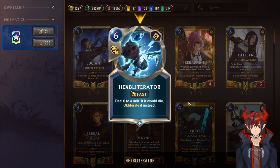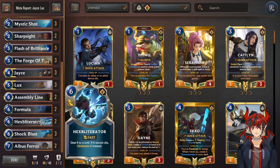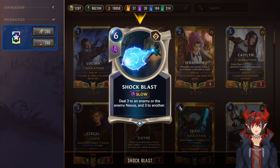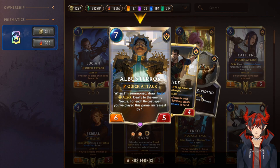Next we have double Hex Obliterator — single target removal that obliterates an enemy instead of killing it, skipping the graveyard so it can't be summoned back, and removes equipped weapons. Insane single target removal at Fast speed. Next we have double Shock Blast — a Slow speed removal that deals three to two targets of your choice: two units, or a nexus and a unit. Jace can double cast it dealing six total, very scary. Then a couple Albus Pharaohs to round it out.